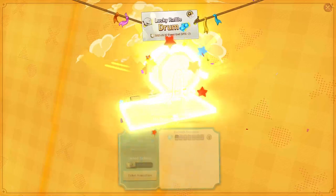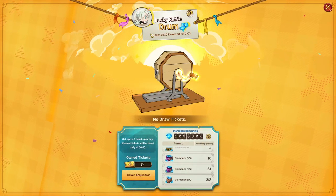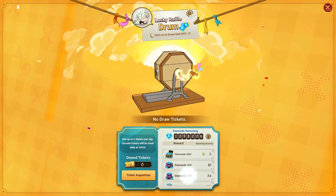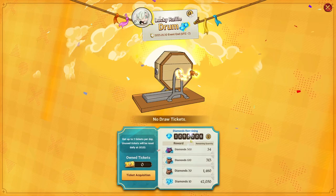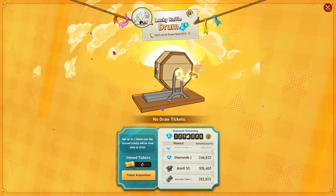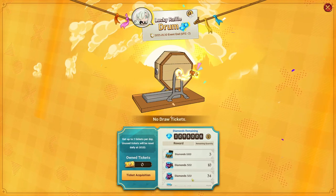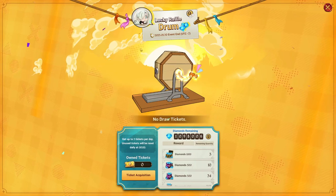We are fortunate enough that the lucky raffle is staying on through to the 30th of January, so we've still got a bit more time. For me, there's only three 1,000 diamond prizes left — I think I've got one diamond and just a whole bunch of auto-clear tickets, so it's definitely not been in my favour, but hopefully you guys got lucky.